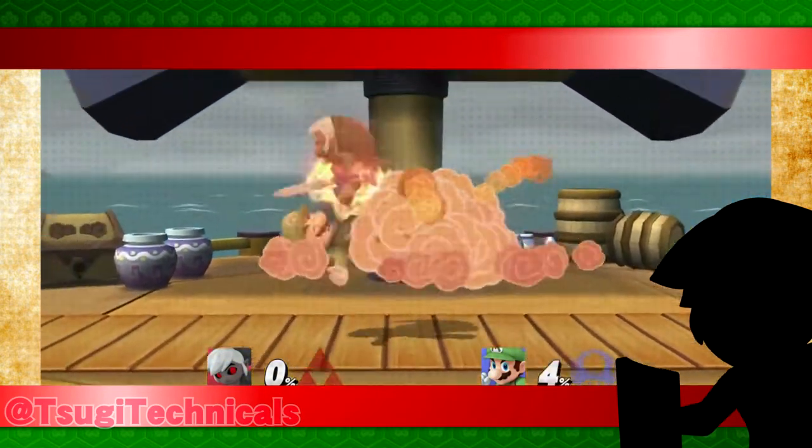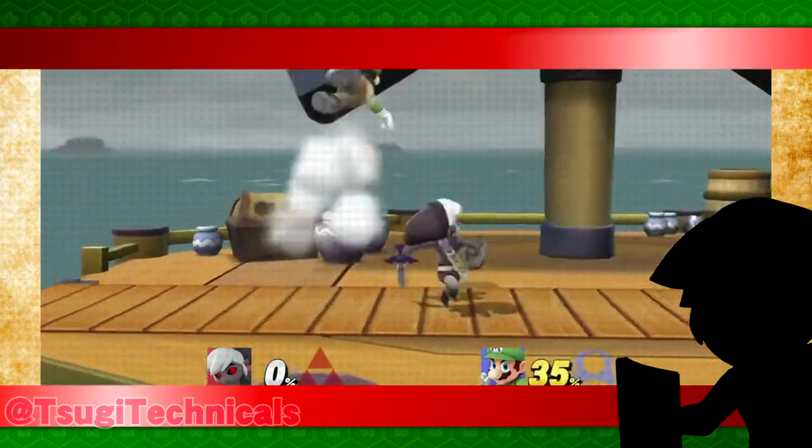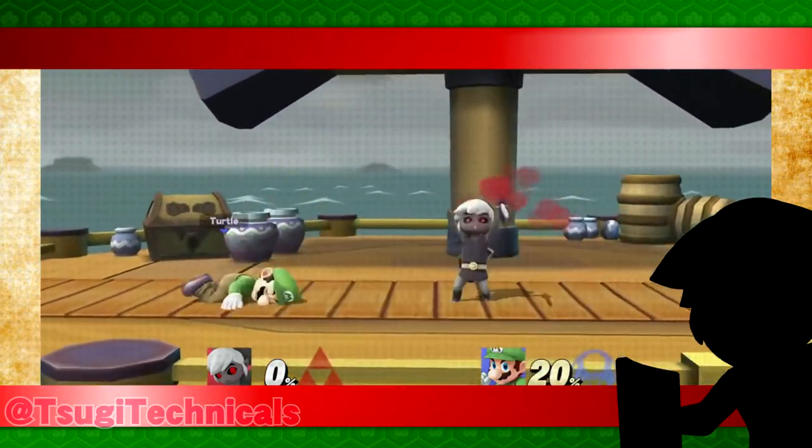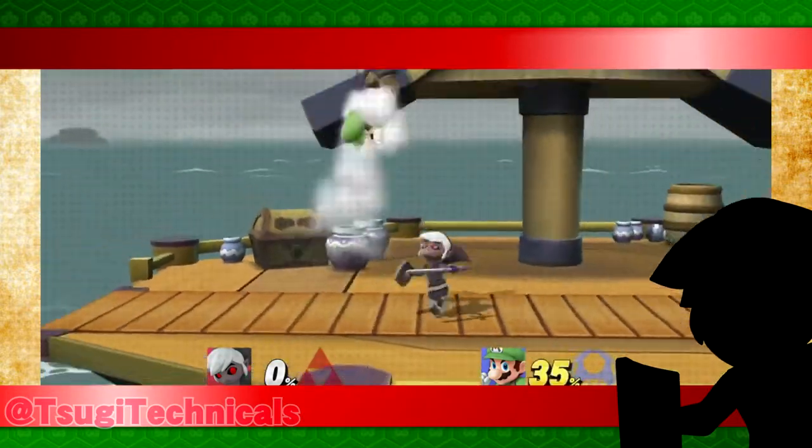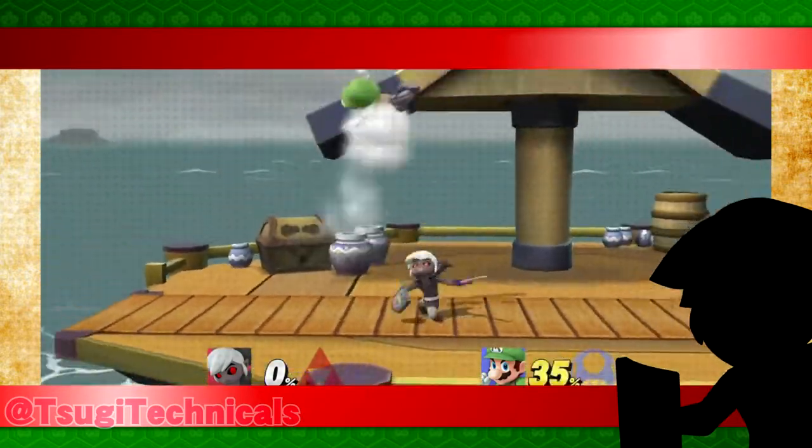First off is the Dare Jab Lock. This is something I discovered a while back, which at first just looks like a weird way to mess up a footstool combo, but in actuality it's a phenomenon where the down air is jab locking your opponent after they land on the ground from a footstool.